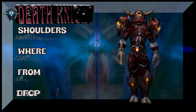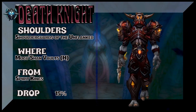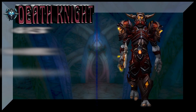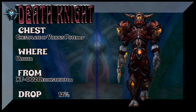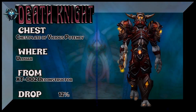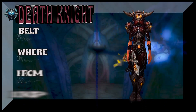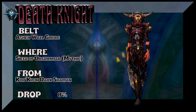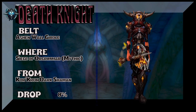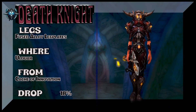Here's a classic look for Blood or even Unholy DKs — not so sure it works for Frost. We're pulling the shoulders out of Mogu'shan Vaults heroic version, from the Spirit Kings — 15% drop rate. This is basically a mix of a set from Mists of Pandaria and also a tier set from Ulduar in Wrath of the Lich King. The belt is from Siege of Orgrimmar — Ashenwall Girdle Mythic. Some Mythic stuff doesn't drop anymore, some does, and there are lookalikes. Check Wowhead for that.